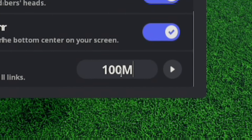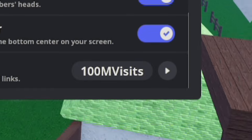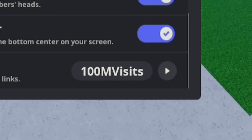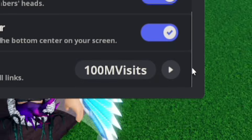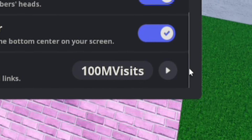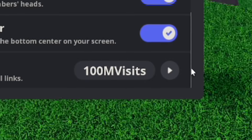The first code today is 100M VISITS — that's 1-0-0-M-V-I-S-I-T-S. Redeem that and you'll get yourself a bunch of money and a bunch of gems, which is pretty cool. Keep in mind I've got brand new codes later on, so don't go anywhere.